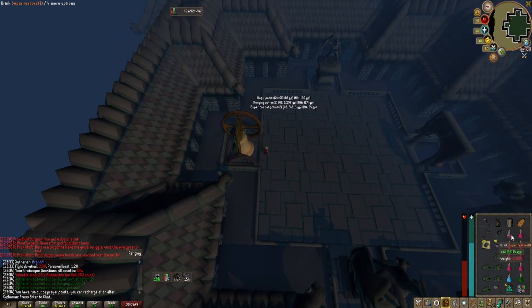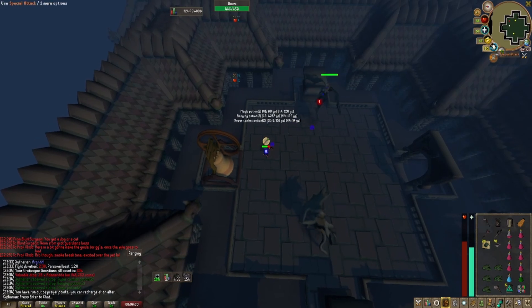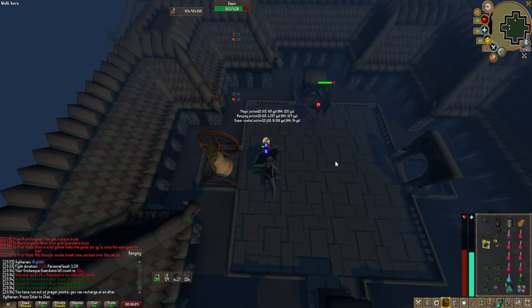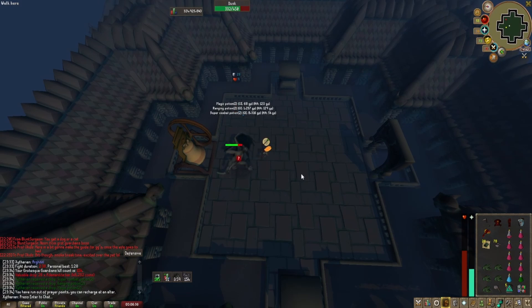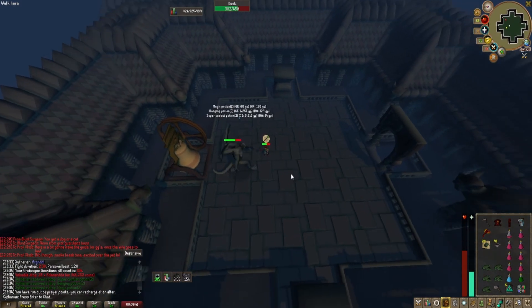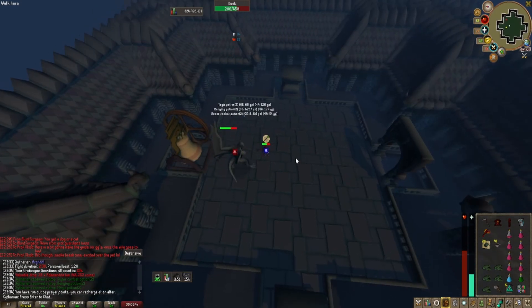Now let's go ahead and get our prayer back up and heal a little bit. Let's begin the next kill where we showcase the Inquisitor Mace. Note: Dusk is weak to crush, which is why we are using the Inquisitor Mace. Now I know some of you cannot afford a Scythe and/or Inquisitor Mace, so a granite hammer or even a whip will work.